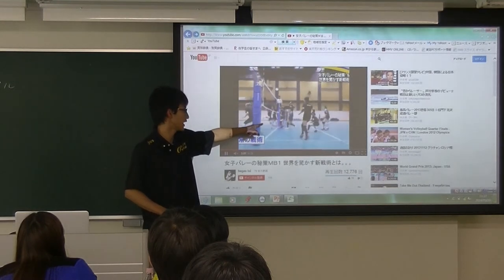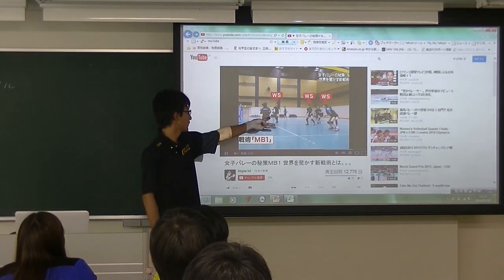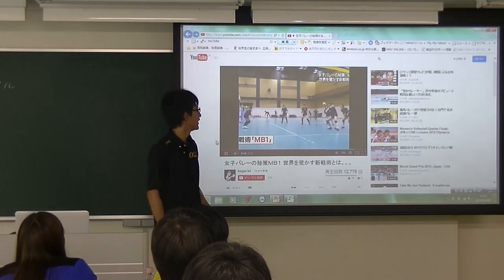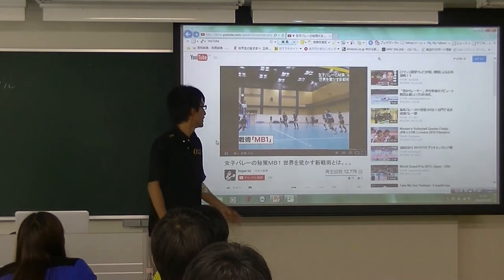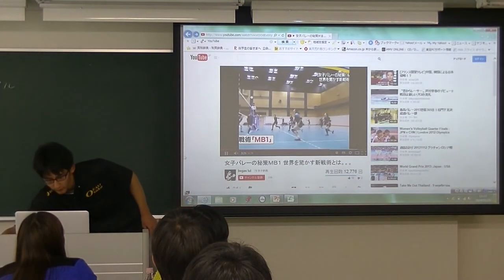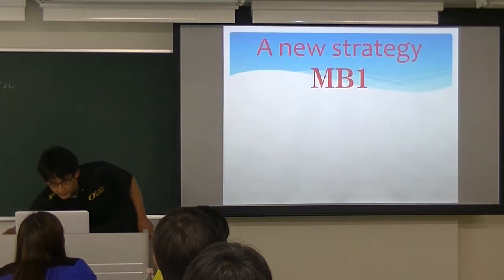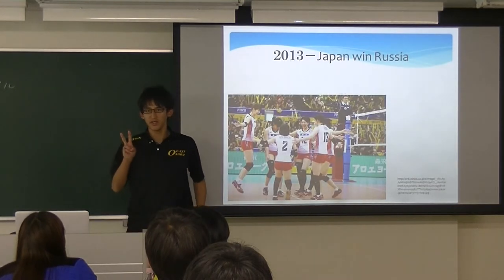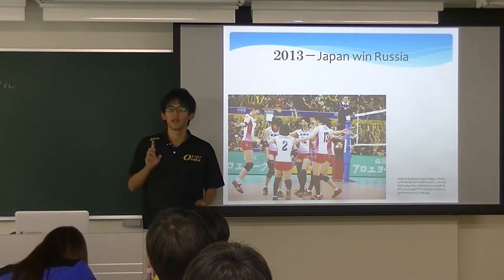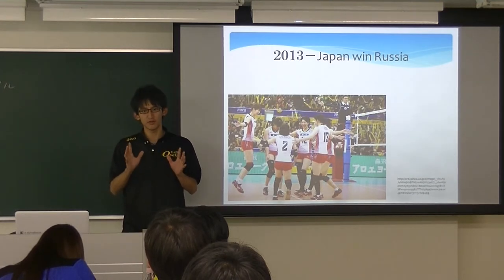This is the second attempt from the back row. In MV1, the front row has three wing spikers. Three players start at the same time, creating new attacking options. This is why All Japan Women's Volleyball Team uses MV1.